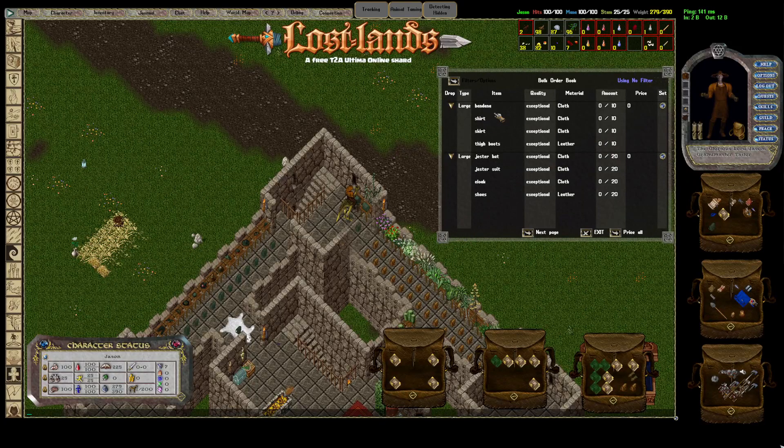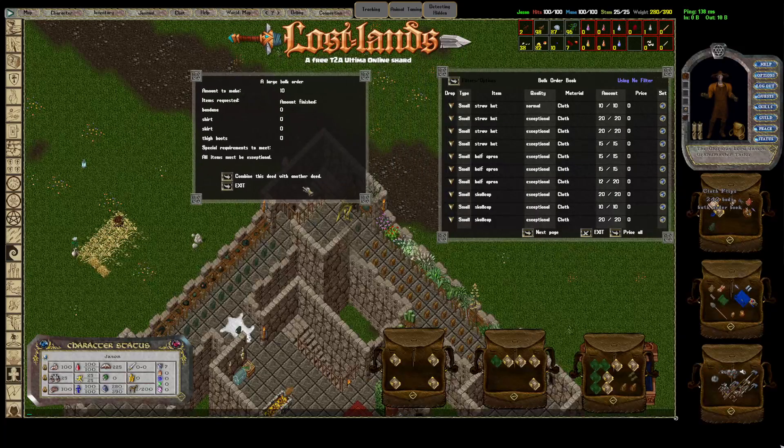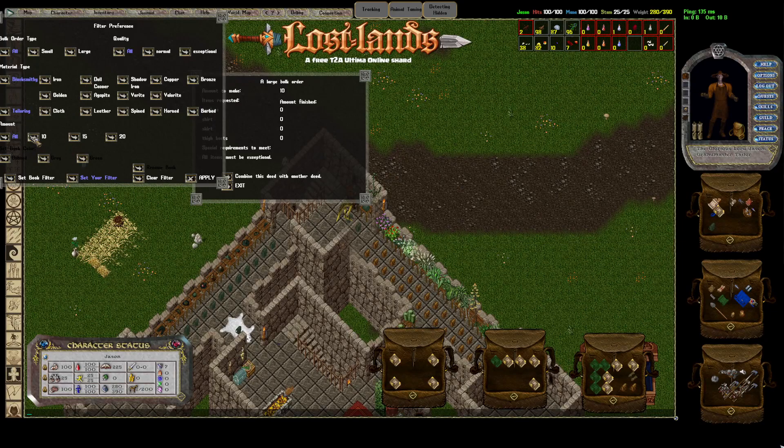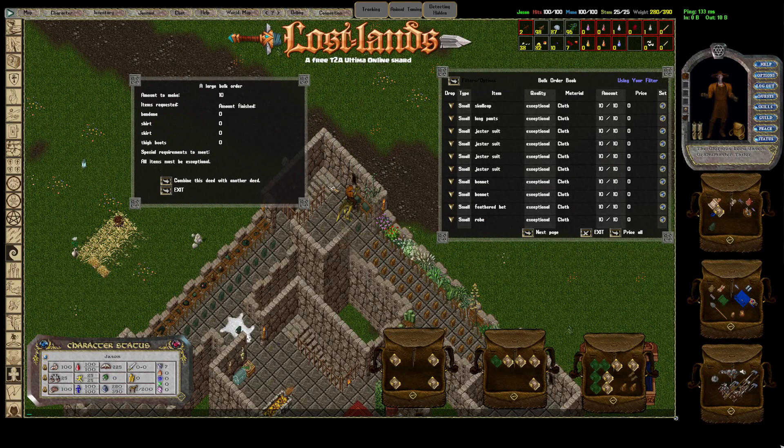I'm just going to grab a 10 exceptional. You just click the arrow to pull it out of your book, and I've got these books organized by what they are. We're looking for a skirt, a shirt, and a bandana. Go to filter options, put this on 10, put it on exceptional, and hit apply — that'll narrow it down. There are also scripts you could run to do this, but I just do it manually because I don't do this that often.